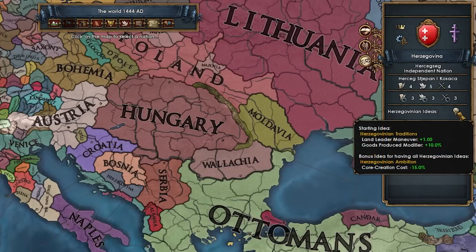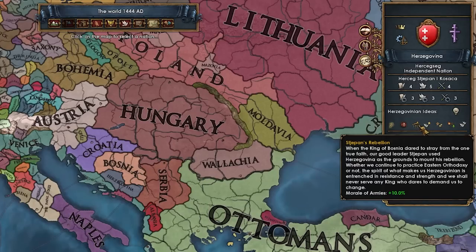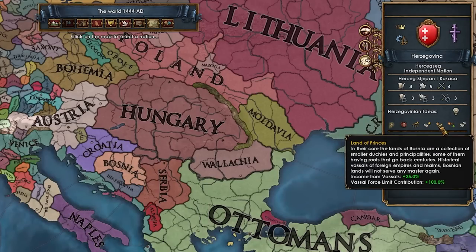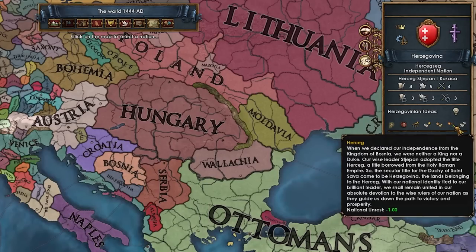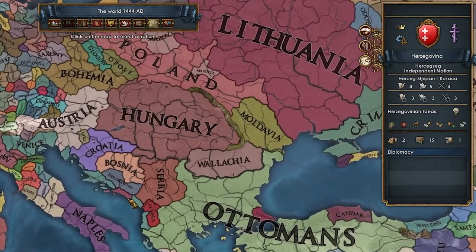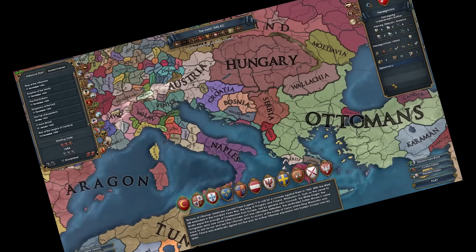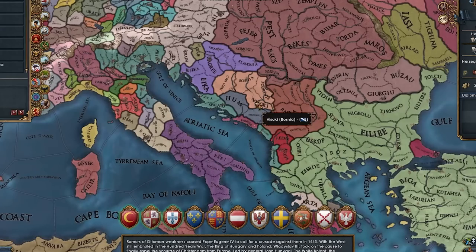We start with plus one land leader maneuver and plus ten goods produced, minus 15 CCR as a finisher. Then we have tolerance of the true faith plus two, missionaries plus one, missionary strength versus heretics plus one percent, plus ten morale of armies, plus one diplo rep, income from vassals, vassal force limit contribution, minus one national unrest, and plus one diplomatic relations. Overall a very nice idea set.